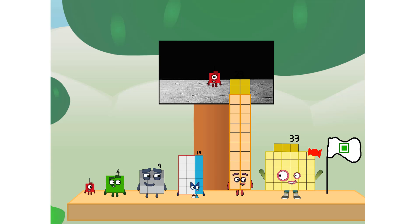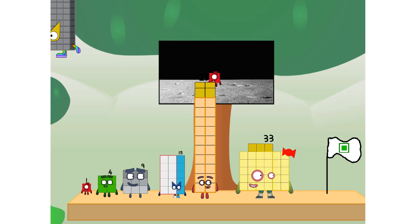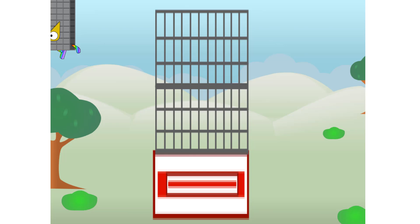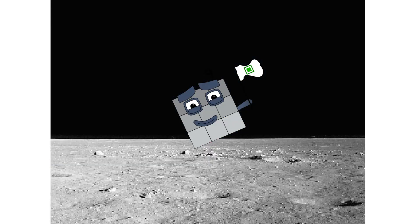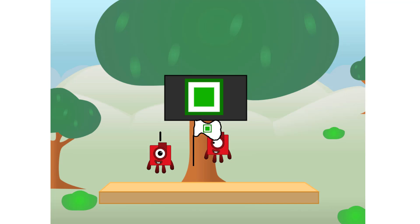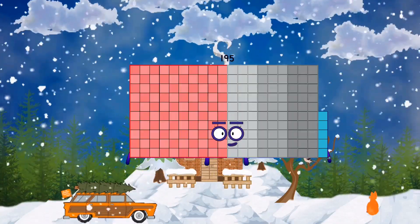We did it! The only thing left now is to plant the rectangle club flag. Numberland, we have a problem — I forgot the flag. Don't worry, little one. I'll take care of this. 91. And I promise, no rockets. Rectangle power only. 95 plus 100 equals 195.